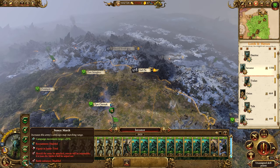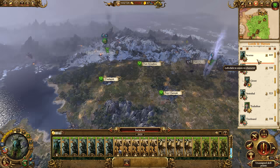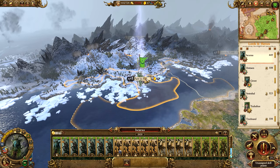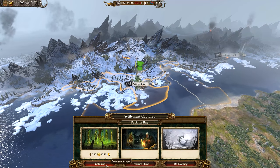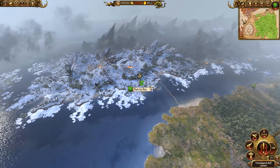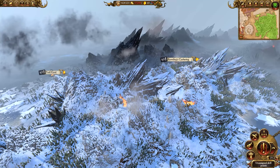If I manage to stack that quite a lot we could improve our income and then be able to make more armies, which would probably be a much quicker way than buffing the armies I already have. Let's get Isratot to come up here and colonize Hell Pit for us. We have Iskura who's going to be taking Pack Ice Bay - let's go ahead and colonize that, and we're going to start bringing greenness to this land.